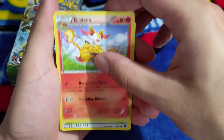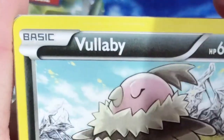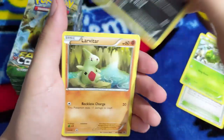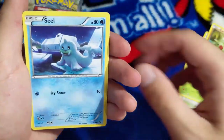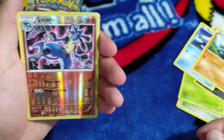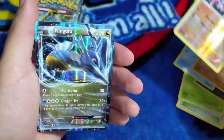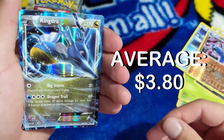We have Scorched Earth, a Braixen, Fairy Garden, Burmy, Volaby, Larvitar - he's so happy - and Seel. We have a reverse holo Lucario, that's pretty dope, and Kindred EX. Starting out strong, I'm down with that!